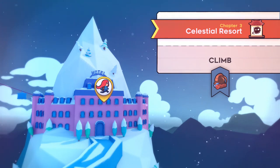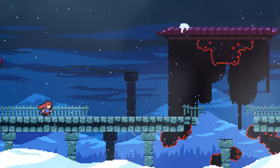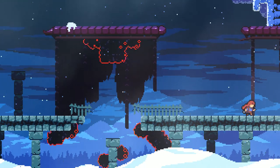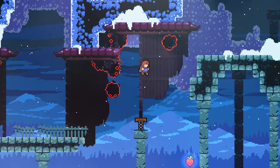Hello, YouTube! This is Joshua Tibbuckett, and today I'm bringing you a guide on the game Celeste. We're going to go ahead and do Chapter 3, Celestial Resort. We're going to find all the strawberries, we're going to find the crystal heart, and the B-side cassette tape. There's also an Easter egg in this level. So there's a total of 25 strawberries, so let's go ahead and get started.